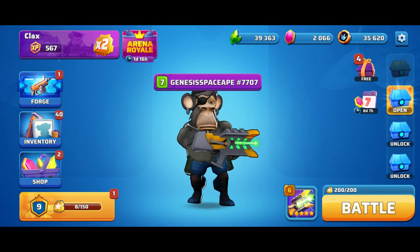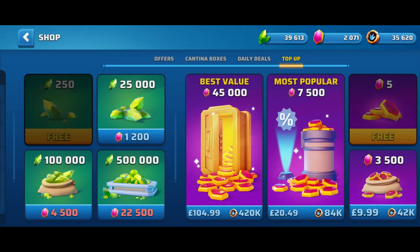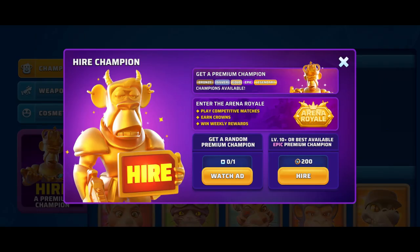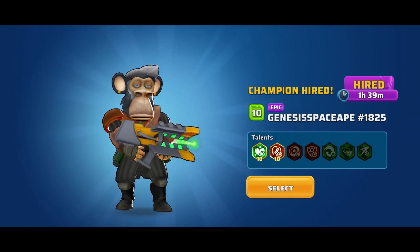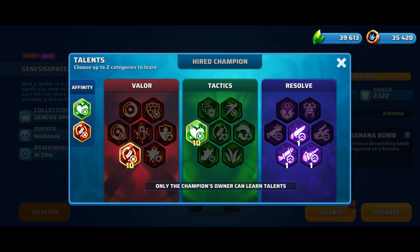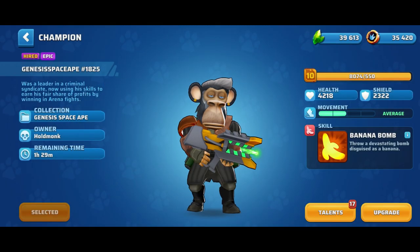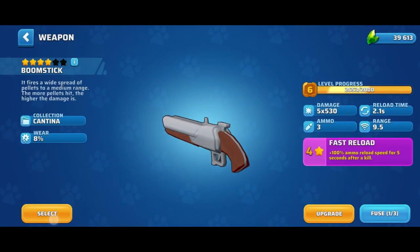Let's jump back into the game. I'm going to pretend I'm a new player without an NFT. I'll do the claims, go to inventory, hire a premium character, and here I'll hire one premium character. I'm going to pay 200 crowns — I have this character at level 10. Let's select it and quickly check what talents this character has.